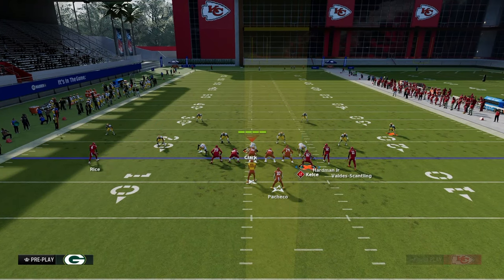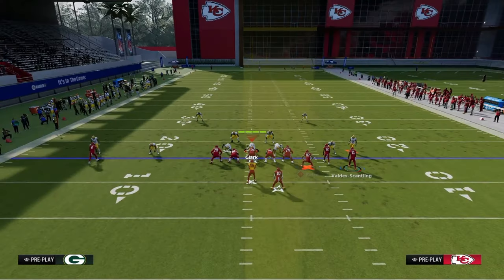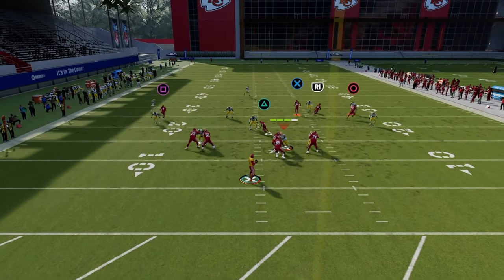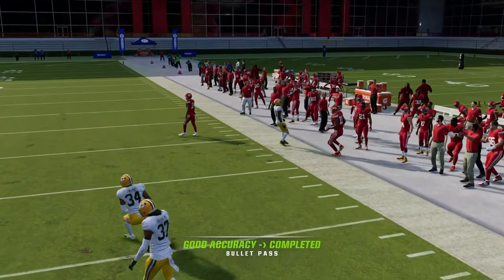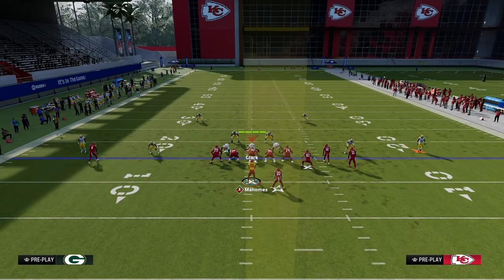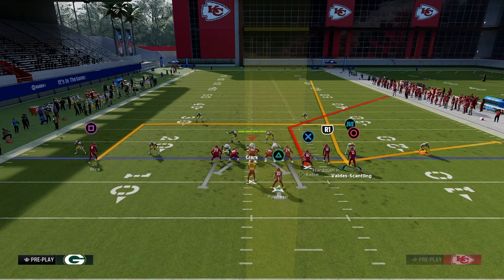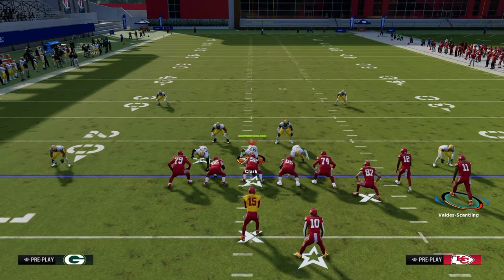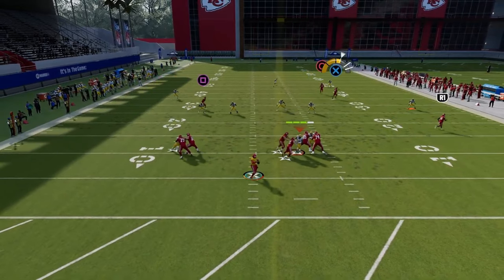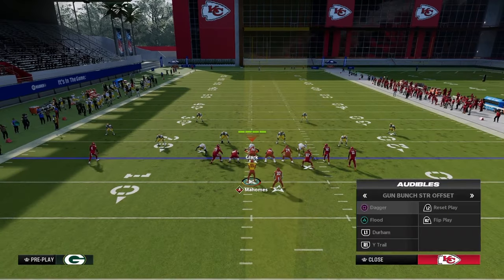Against cover three, the deep corner serves as an outside pull, and the short corner throws over the top of cloud coverage. Another option is using the glitchy fade route out of flood — angled to the outside, so in a compression set the safety has to play it because it fades outside the numbers, letting you throw the tight end underneath. This works well against cover three cloud.